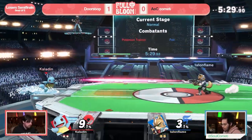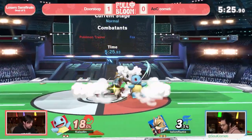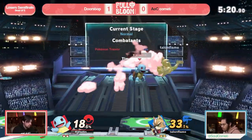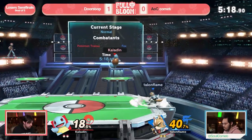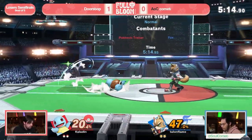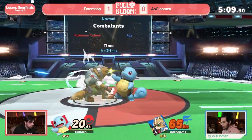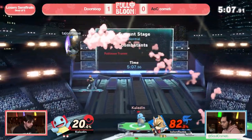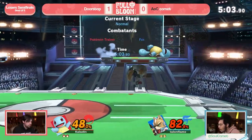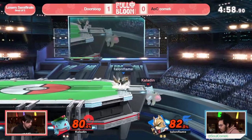That makes sense — Charizard is just going to be combo food for Fox, and we've seen that Comet is very consistent with getting damage. Comet is just slowing it down a little bit until he's really confident he can get a combo starter — fading back, going for lasers, just taking his shots. Doorstop is finding some small openings; a grab is again going to be a great opening for Squirtle.